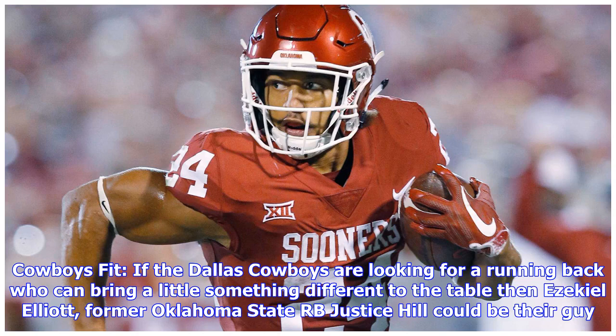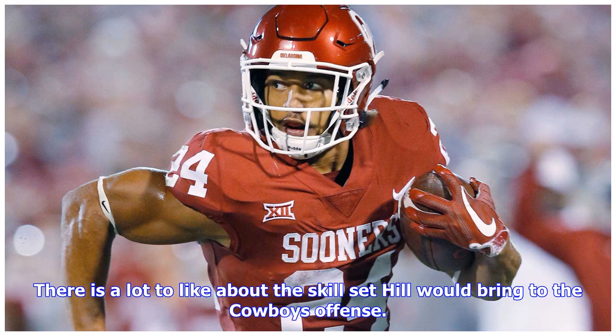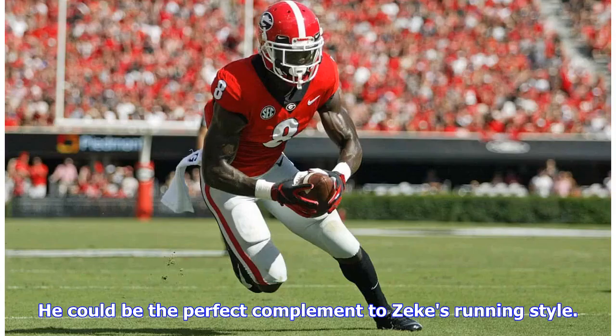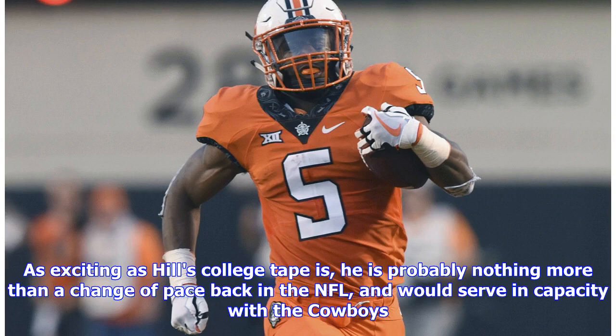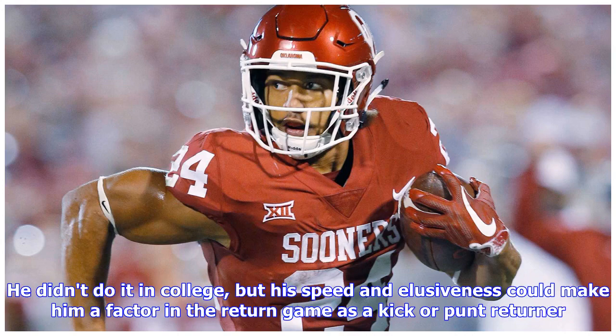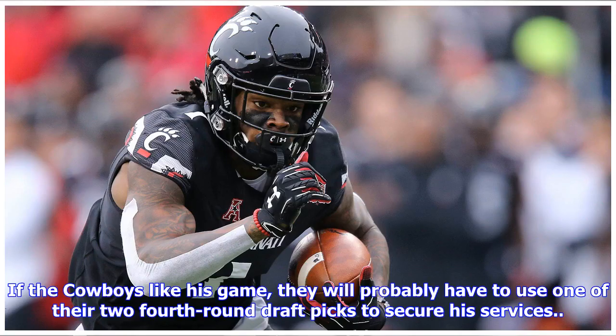For the Cowboys fit, if Dallas is looking for a running back who can bring something different to the table than Ezekiel Elliott, former Oklahoma State RB Justice Hill could be their guy. There is a lot to like about the skill set Hill would bring to the Cowboys offense — he is an electric running back with home-run ability anytime he touches the ball and could be the perfect complement to Zeke's running style. As exciting as his college tape is, he is probably nothing more than a change-of-pace back in the NFL, but as a rookie he would likely step in as their third-down back, with potential as a kick and punt returner. If the Cowboys like his game, they will probably have to use one of their two fourth-round draft picks to secure his services.